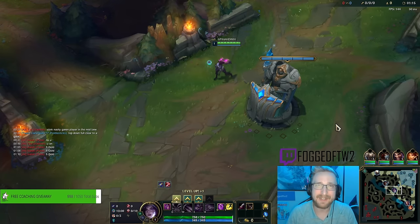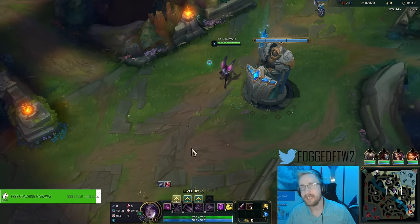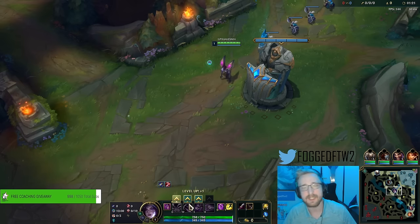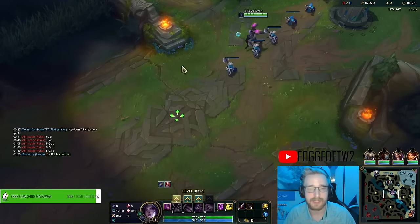Hey everybody, for today's video I'm playing Kai'Sa in mid lane and I'm going to be playing AP Kai'Sa with First Strike. We're going to be generating as much gold as possible by just spamming W and generating hundreds of gold per W.